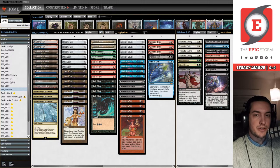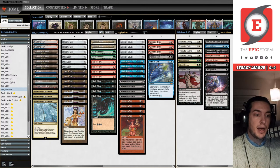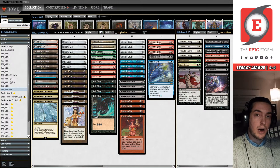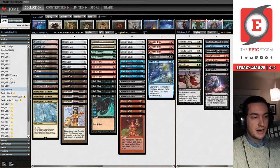Hello everybody, welcome to the stream. I'm Jordan and I'm going to be taking you through a Legacy League with the Epic Storm. We're going to do something a little bit different today — we're going to be trying out some brand new cards released from Phyrexia: All Will Be One. We're going to be testing out the Mycosynth Gardens, a land that I'm really excited about.